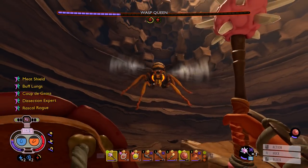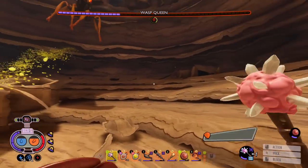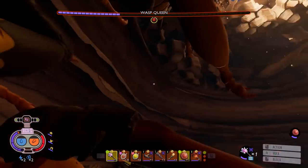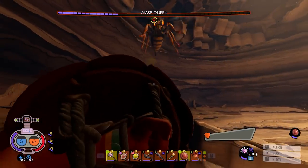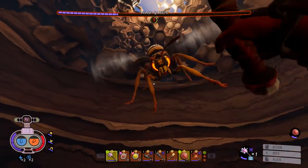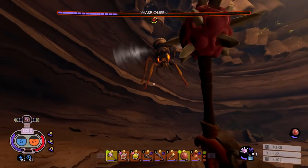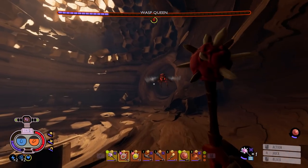I had the wrong class set up — that's why I didn't get the second part yet. The first part I got was from the trinket, but Rascal Rogue has not kicked in at all. I've kind of wasted my opportunity here — I'll still get one more drop, but it might not be the rare trinket drop I'm looking for. The whole first half of the fight I had Natural Explorer and Mithridatism on instead of Rascal Rogue and Dissection Expert. I screwed that up.